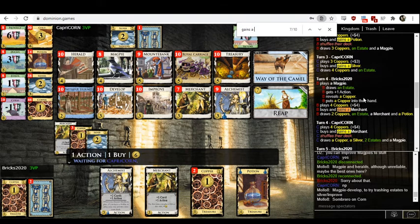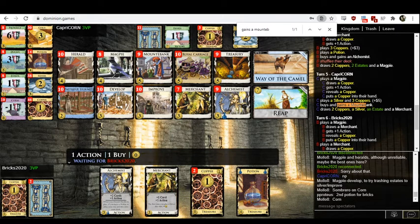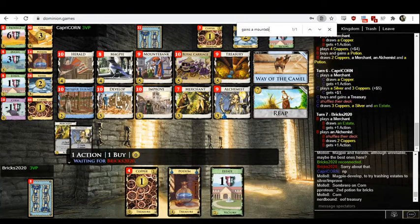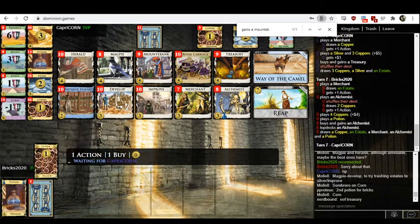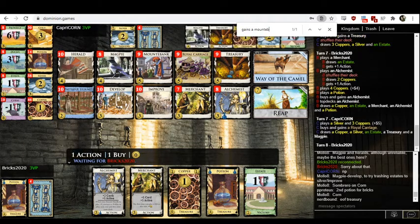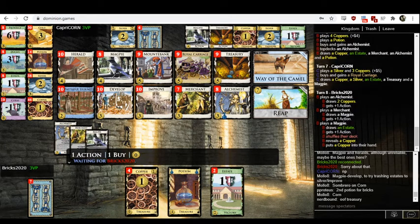Someone has a Mountain Bank — it was Capricorn, bought it turn five. I like that. The Mountain Bank's good. Capricorn then bought a Treasury — I like that less. I just want to play Mountain Bank a bunch of times. I think you can buy a second Mountain Bank outright, but perhaps even better is buying a Royal Carriage. You could call the Royal Carriage on the Mountain Bank to play it twice per shuffle. If you see them both in the same hand you can play them both — you couldn't play two Mountain Banks the same way. Treasury is just a mediocre card — it costs five, trading off with better things like Royal Carriage and Mountain Bank.